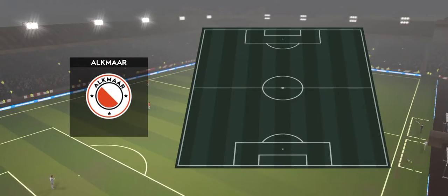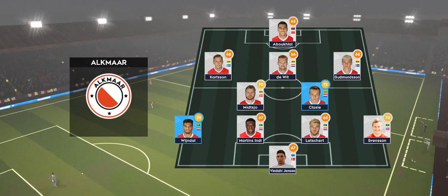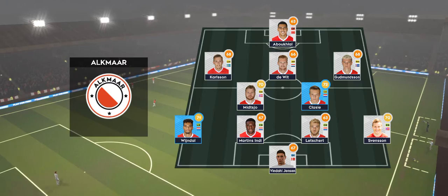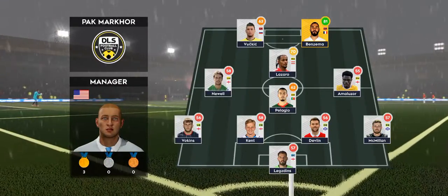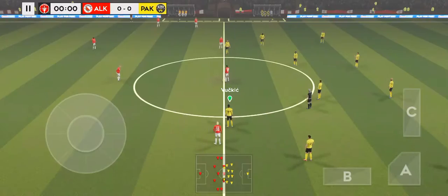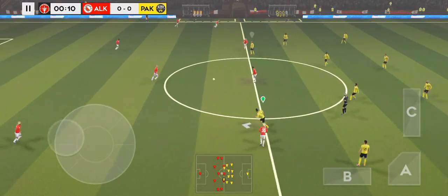Let's see what the managers have gone with. The home team has gone with this line-up. They're playing 4-1, 2-1-2. This diamond-shaped midfield supports both defence and attack.